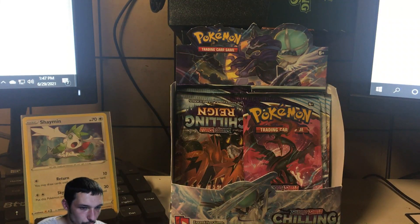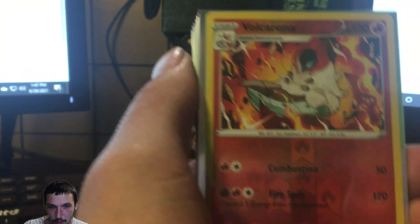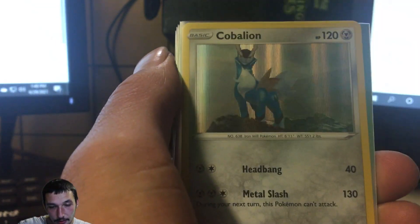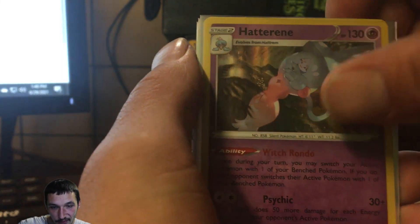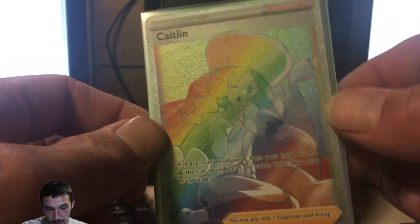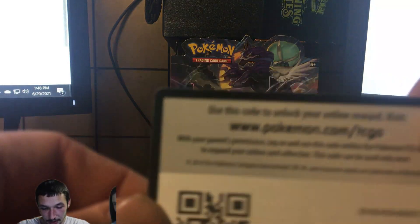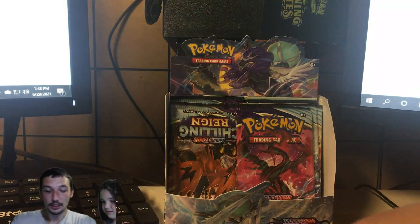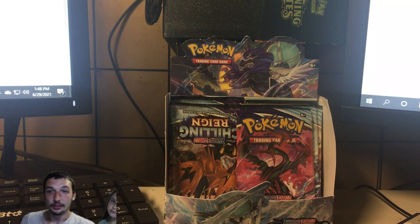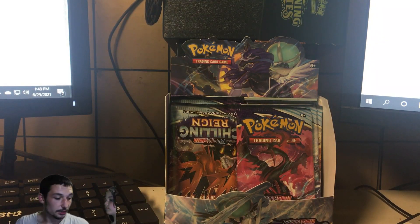Let me go over all the pulls from this opening: reverse Volcarona, reverse Thundurus, holographic Shaman, holographic Cobalion, holographic Hatterene, Ice Rider Calyrex V, and the rainbow rare Caitlin full art — another beautiful card. That will be it for this video. There's the last code card. Please smash that like button, drop a comment, and subscribe to the channel — it greatly helps. Until next time, I'm Yo It's Demo, and stay healthy.